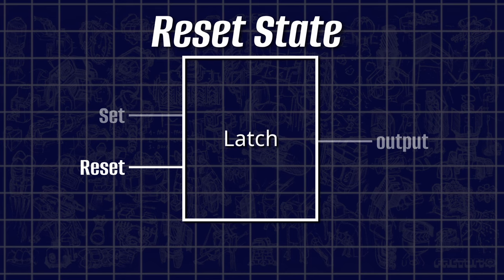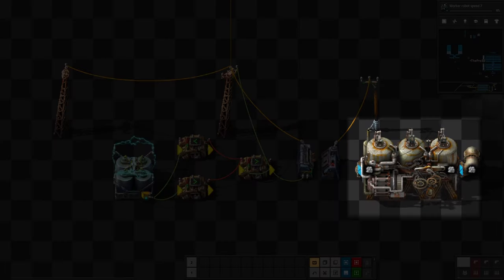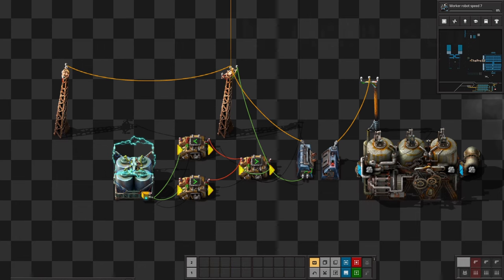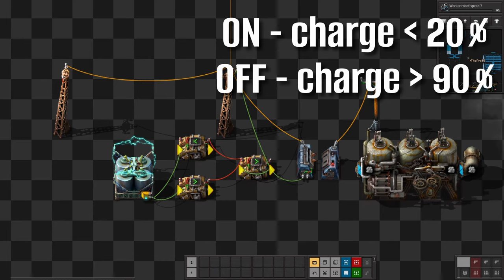When you're thinking: that's all some nifty stuff, but how exactly does this help me in my daily production? Then I have multiple answers right here. Practical scenario number 1. In this scenario our main focus is the steam engine and the accumulator. I want the steam engine to turn on when the accumulator charge falls under 20%, and it should turn off again when the charge levels exceed 90%.